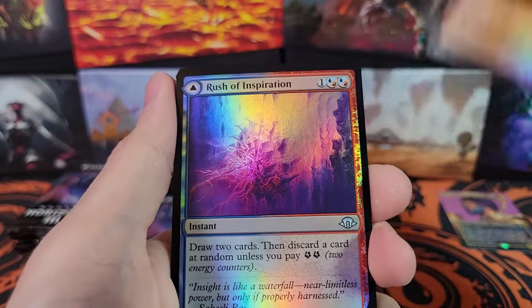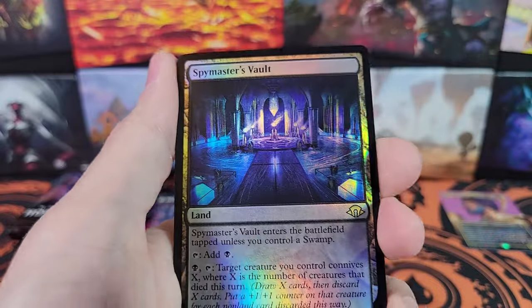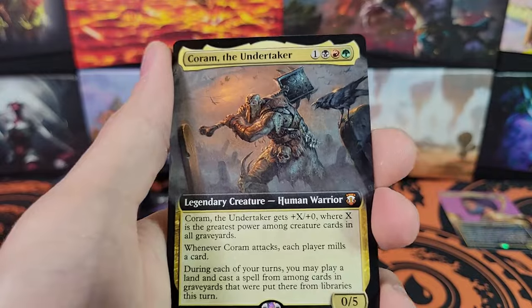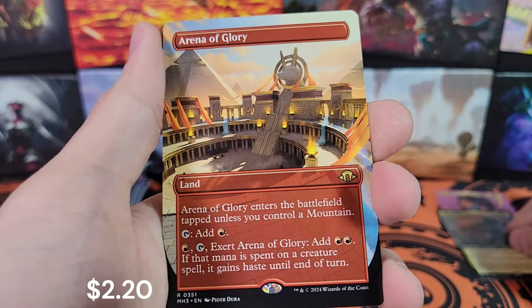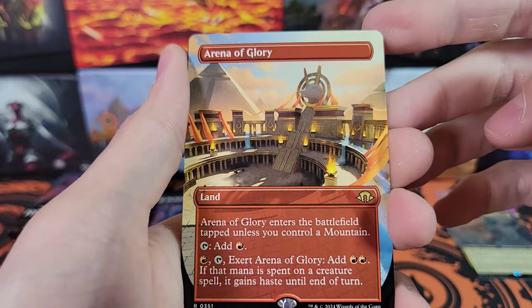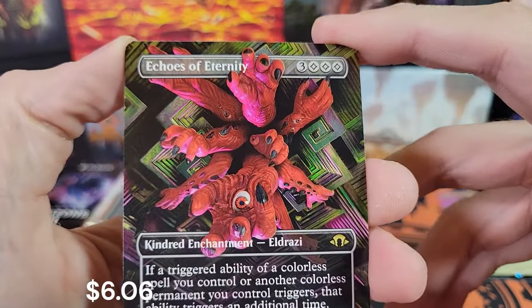Petrifying Meddler, Fledgling Dragon. Here's the Swamp and the Old Border Uncommons. Charitable Levy, Spymaster's Vault — not a Fetchland but still pretty cool. Koram, another Mythic for Commander. We've got Arena of Glory in Borderless — another not Fetchland. Echoes of Eternity — that is super creepy.